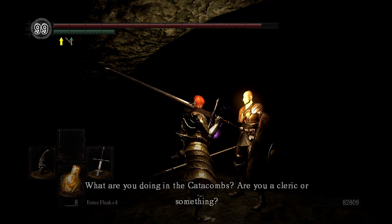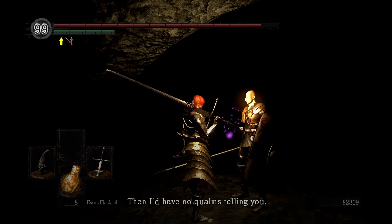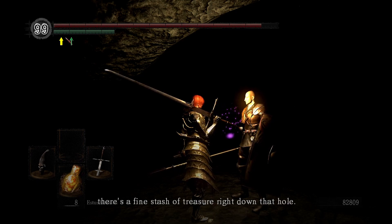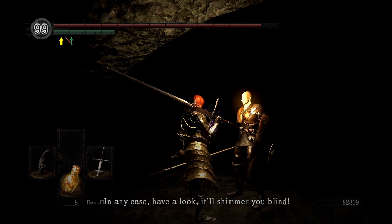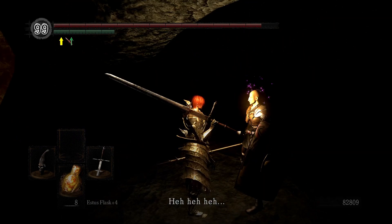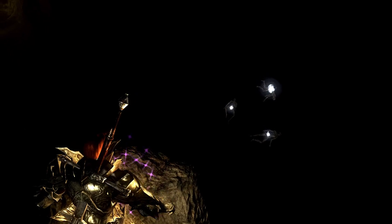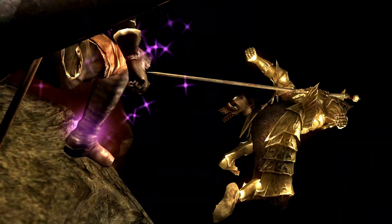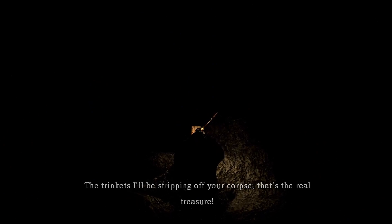Patches asks what I'm doing in the Catacombs — am I a cleric? No. He says he has no qualms telling me then: there's a fine stash of treasure right down that hole. He found it first but since we're friends now he'll split it with me. Have a look — it'll shimmer you blind. Wow, that's a lot of treasure down there — oh my god, I didn't see that coming. 'This is what I do, my friend — the trinkets I'll be stripping off your corpse. That's the real treasure.'